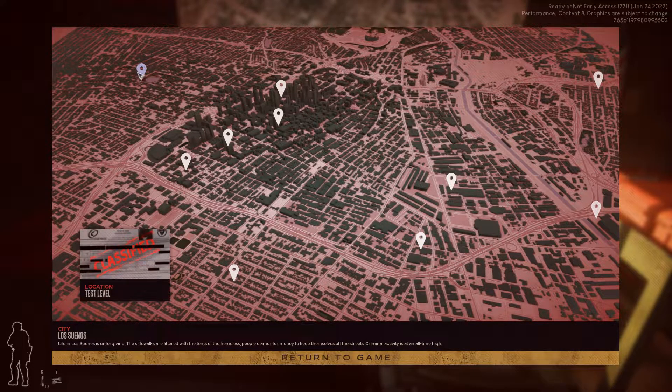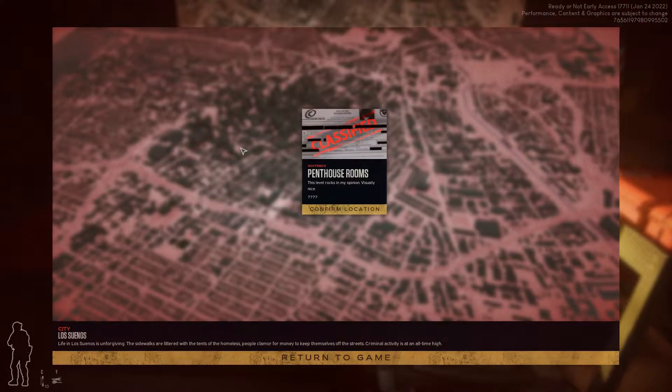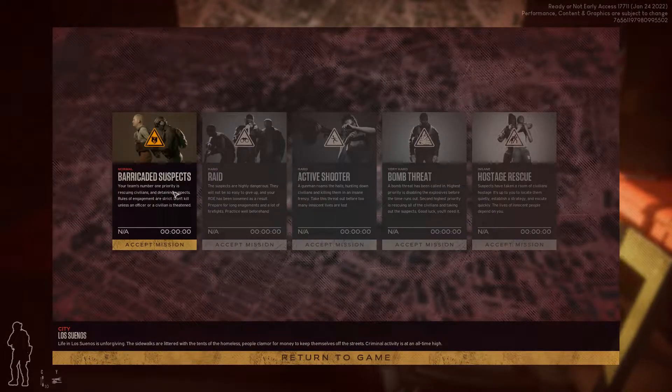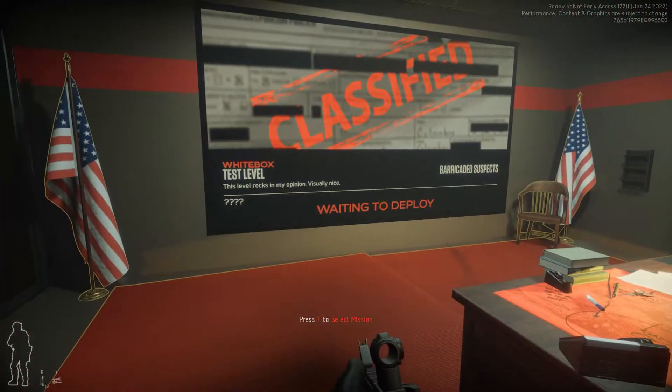There is another one that is a block map at the moment, but I noticed that one of these other test levels has also been updated. So we have hotel rooms and penthouse rooms, and I'm not entirely sure if both of them got updated, but for now we're going to go with the penthouse rooms. The only option we have to play is barricaded suspects, so I'll accept that and jump straight into a single player match.